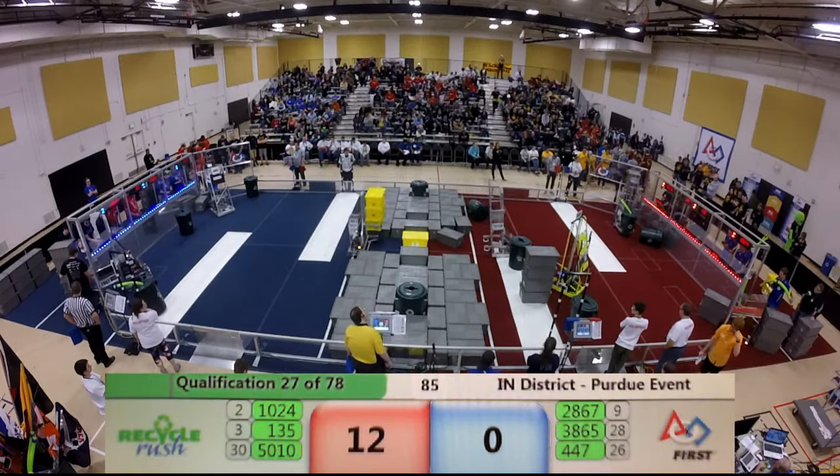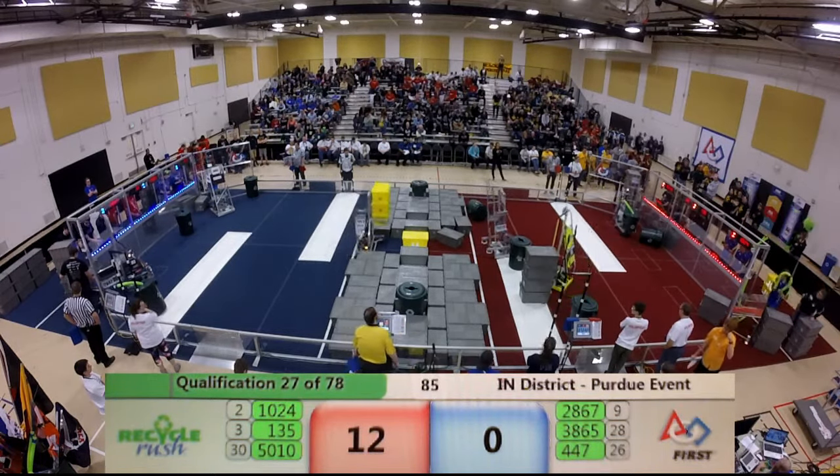Once again, it looks like 1024 is going to try to go for their can-grabbing auto. Their wings are down and deployed. Looks like they've got two — they're going to snag them back. And two cans for the Red Alliance.